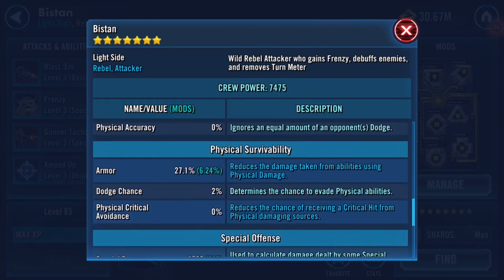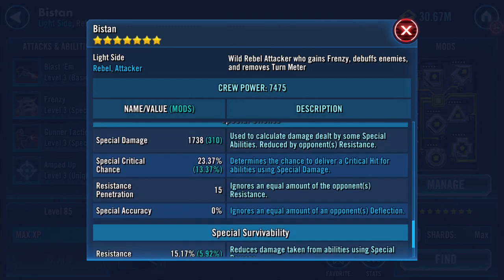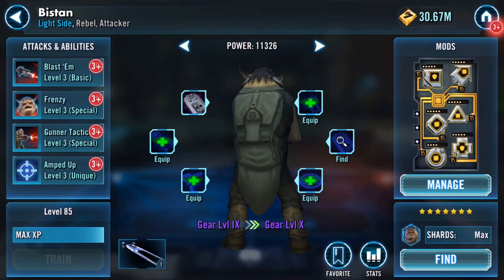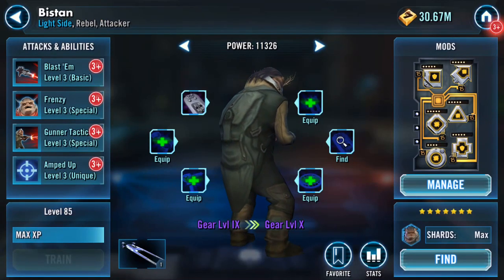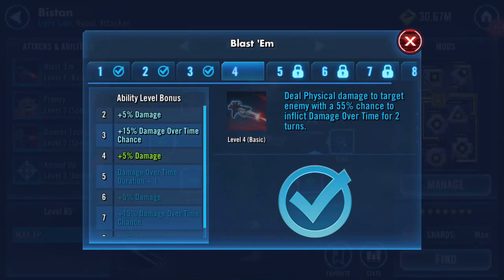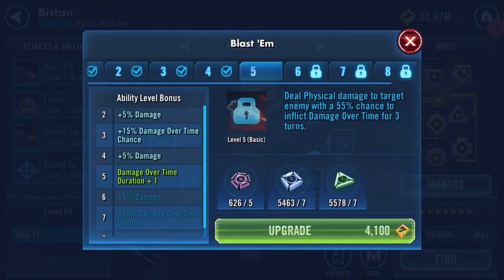2,082 on his physical damage, 1,738 on his special, 1,517 on his resistance, and we still have a couple of gear stages to go. The other bit I normally do is find out what he actually does.